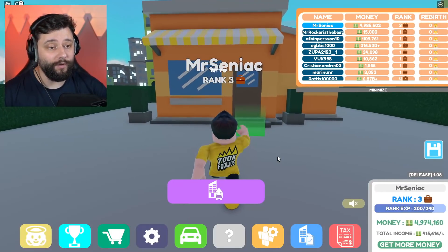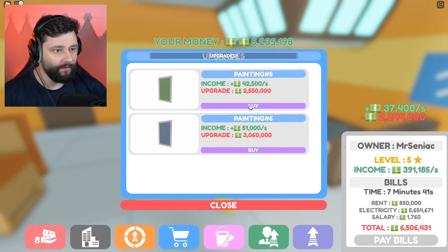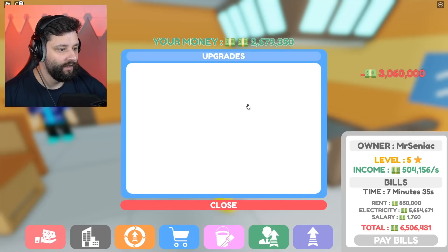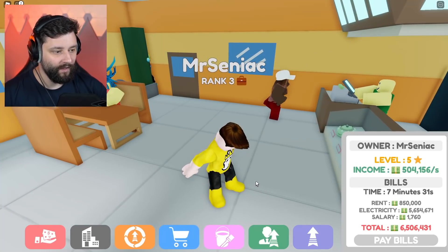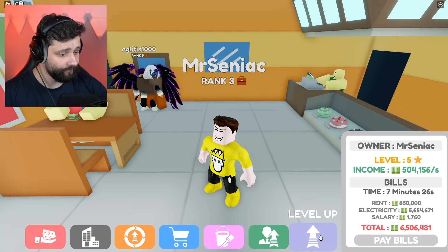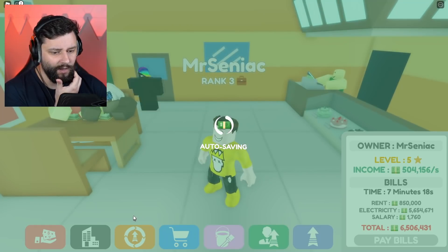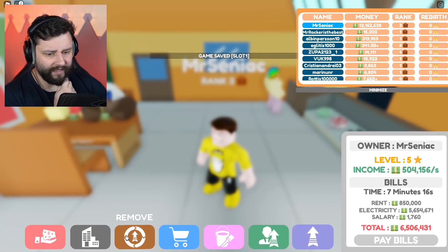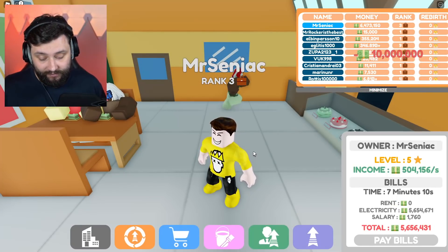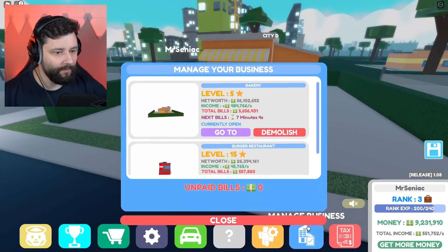The one thing I don't have is a vehicle just yet. Let me get back into the bakery and get those final few upgrades — buy, buy, and finally buy. Half a million coming in just from the bakery. What I should do is buy the business — it will save me 850,000 every time I need to pay the bills. Let's purchase the place. I only need 10 million — okay, I've got enough. Now I've purchased the property, I pay zero rent, which helps me out in the long run. Let me check my businesses.